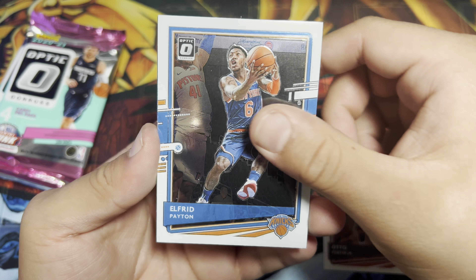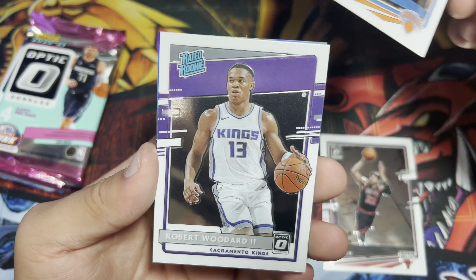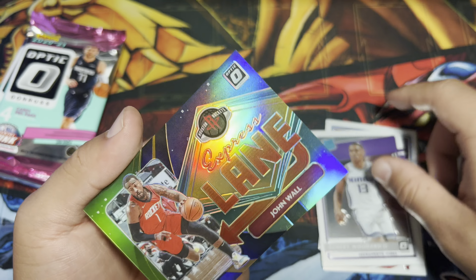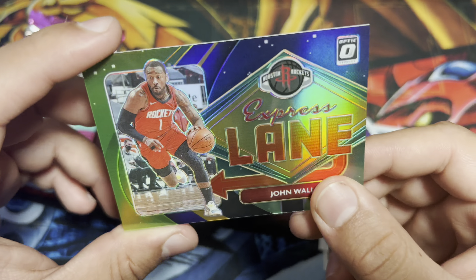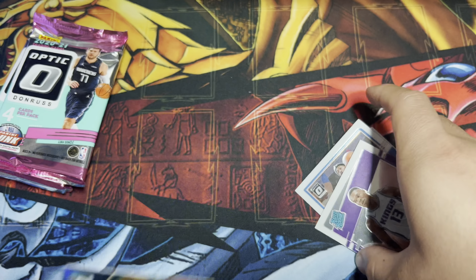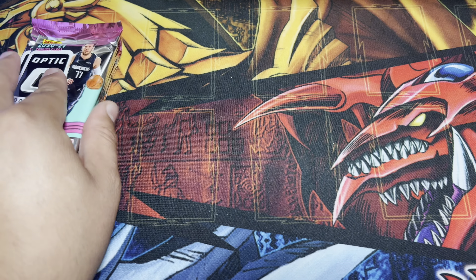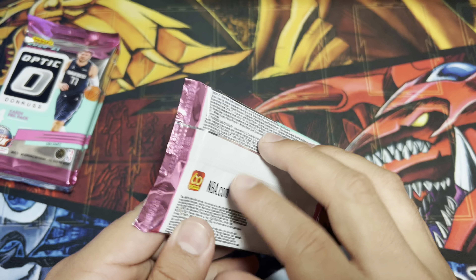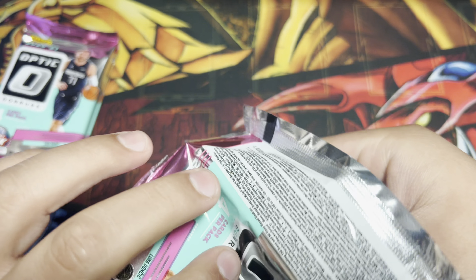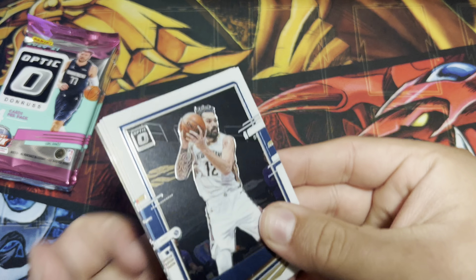First pack — let me get some good rookie cards. We're starting off with Luke Kennard, De'Aaron Fox. I like that every card is basically a foil. Nikola Vucevic and one more I'm not even going to try to pronounce. Pack number two.